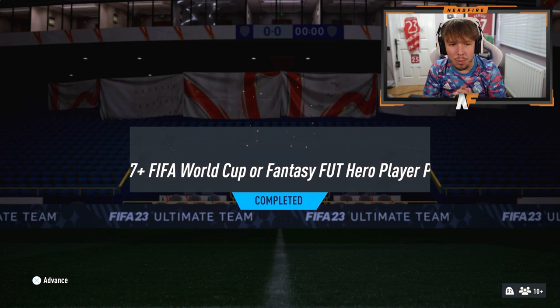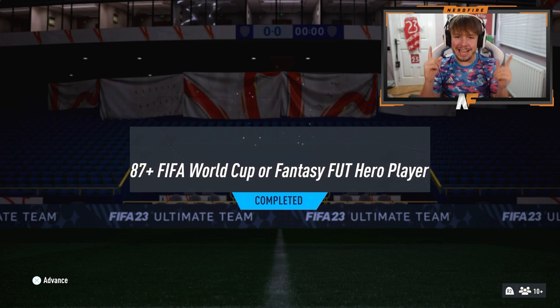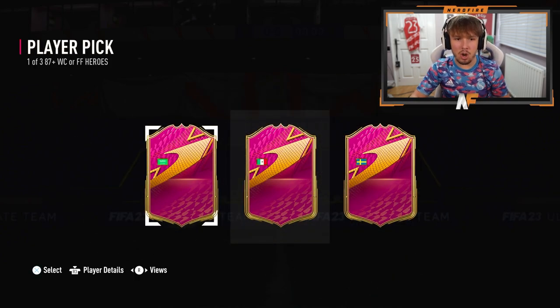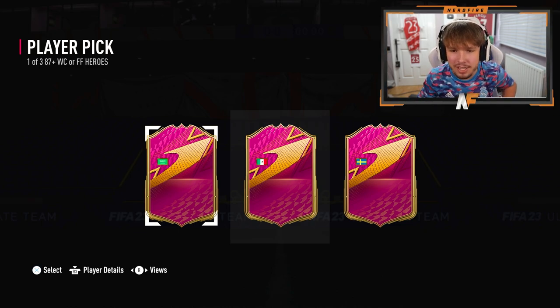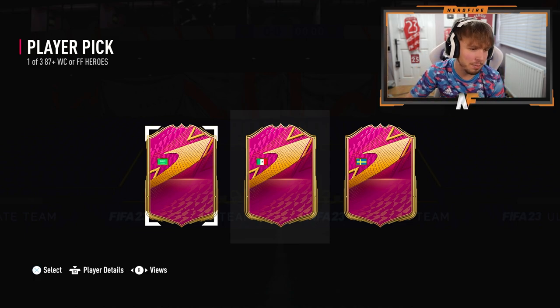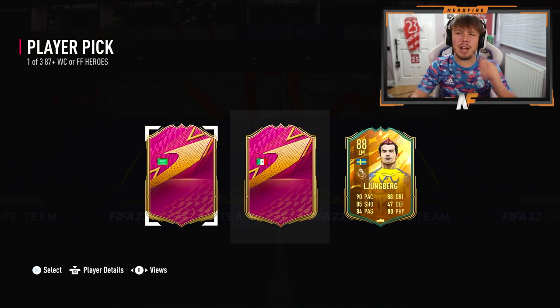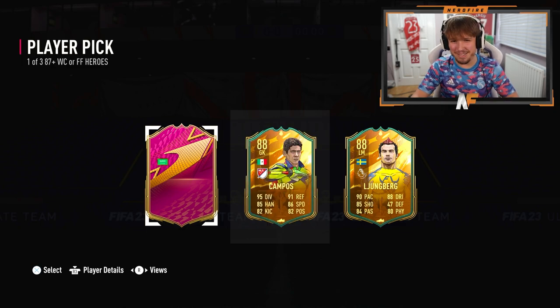I've done my hero player pick - we're about to crack it open. Fingers crossed we can get a W here. Let's get the flags up and see what we've got. The flags are appearing - we've got Saudi Arabia, please tell me that's Al-Owaran. Then we've got Mexican and Swedish. I believe these are all world cup ones as well. Let's go from right to left and see what we've got - the one on the right is Ljungberg.